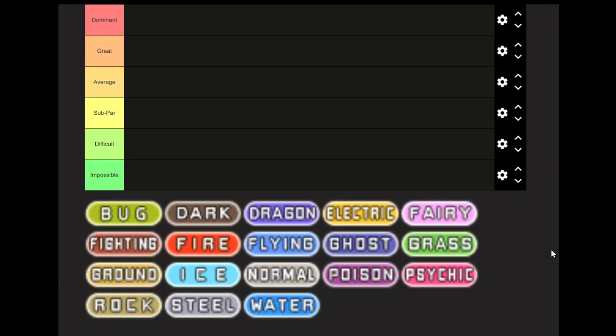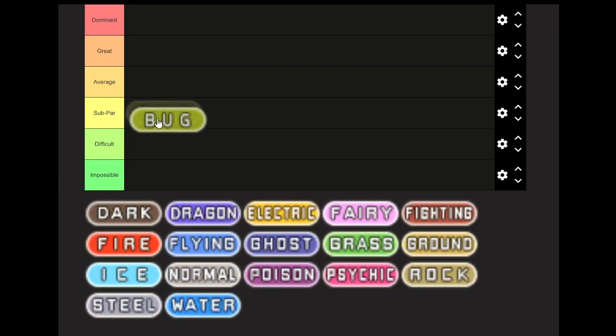Starting off with Bug type — doing this in alphabetical order. Bug is going to go into Subpar. It's not as bad as Ruby, Sapphire, and Emerald, because you have some better Pokemon for offense. I'm recommending Leaf Green version for this one, specifically because you can get access to Pinsir. I think Pinsir is a little bit better than Scyther in the context of this particular run.